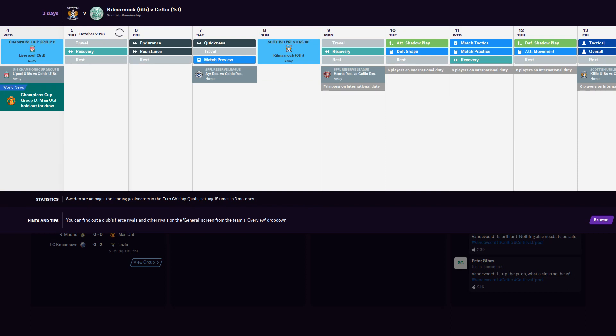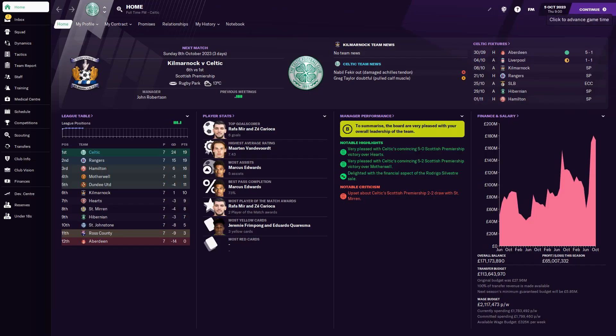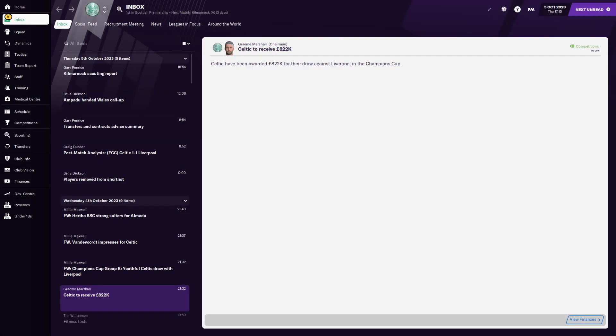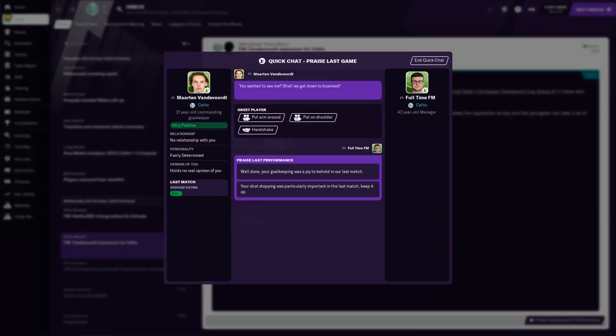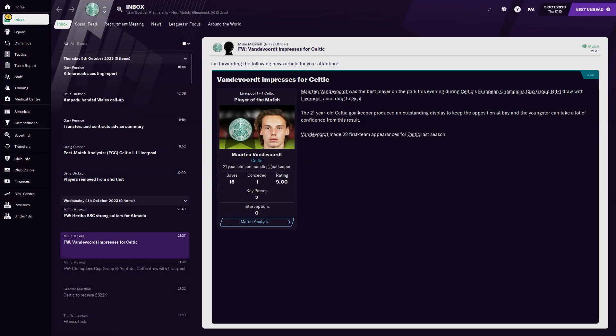So it's a very creditable draw. We're still going to sit top of the group which is good. 822 grand for a draw — youthful Celtic draw with Liverpool, there you go. Vandervoort impresses with 16 saves, wow — only one conceded. What a dude.